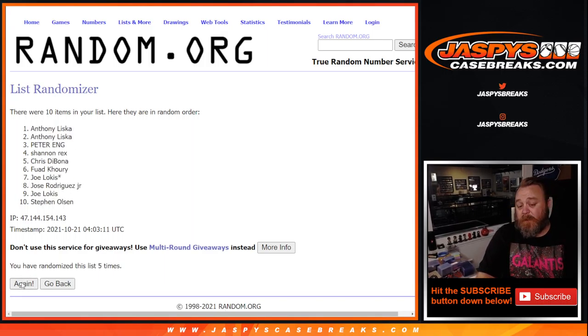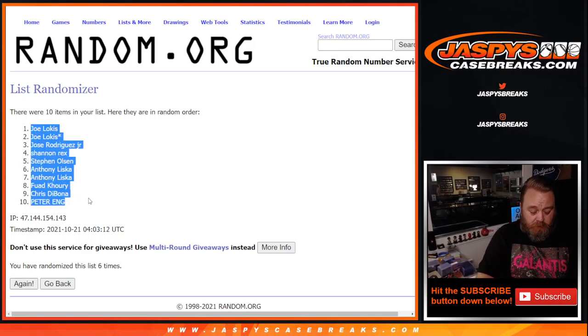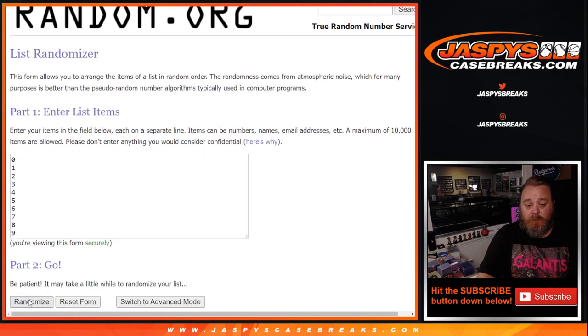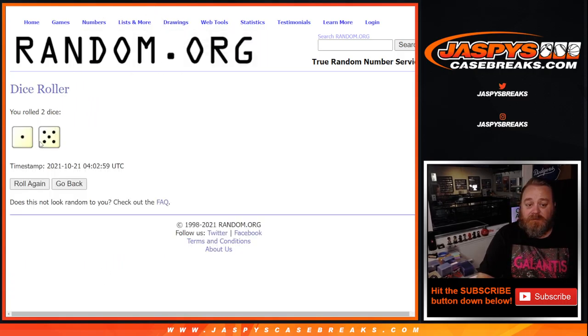This is just for the random number block. Break credit randomize will be at the end. From Joe down to Peter, and 6 times on the numbers. 6th and final time, from 4 down to 8. So, 6 times on the numbers, 6 times on the customers, and 6 times on the dice.